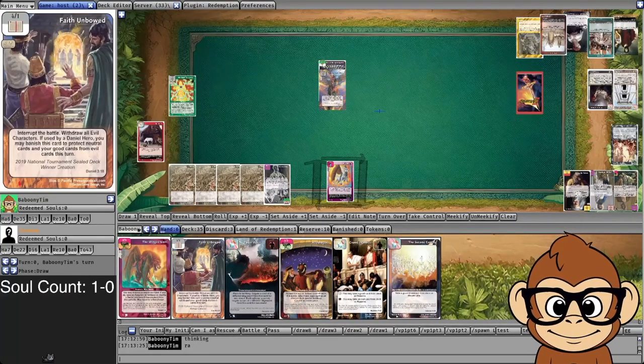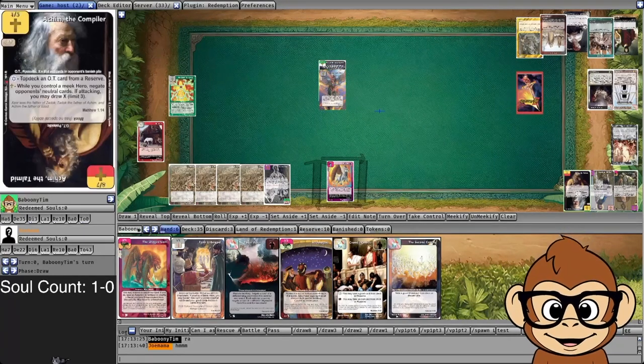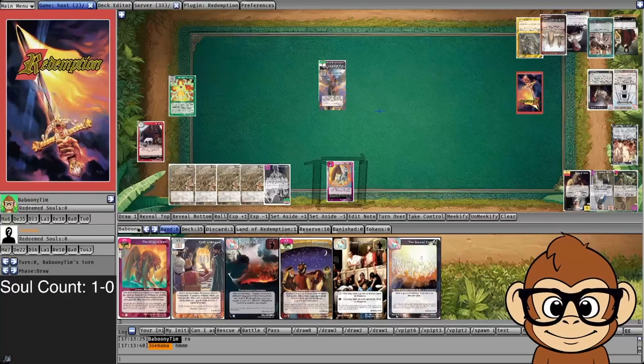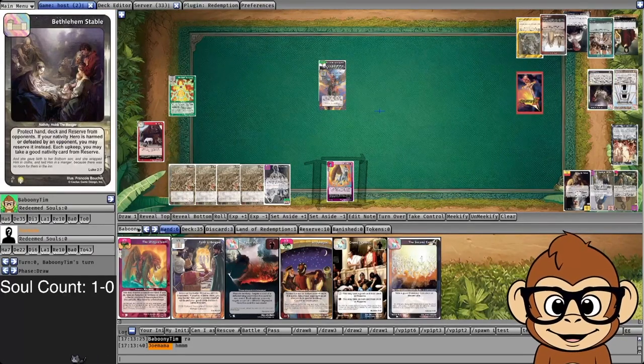I'll attack again with Daniel and Michael. I feel pretty good because I have Faith in Bad which can interrupt the battle and win it if things get hairy. Just looking over all these different cards that are protecting each other and preventing me from doing things — it's tough right now. Opponent put out a hero that negates artifacts or neutral cards while he has a meek hero, so even my artifacts are shut down.